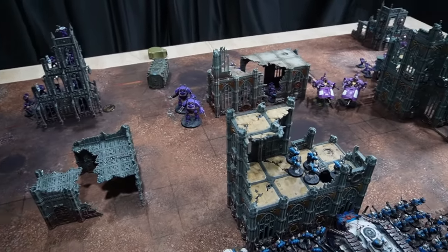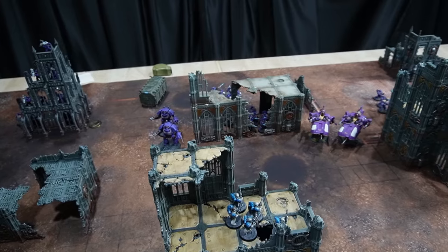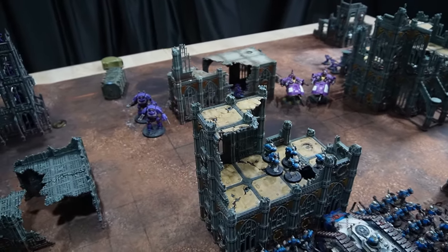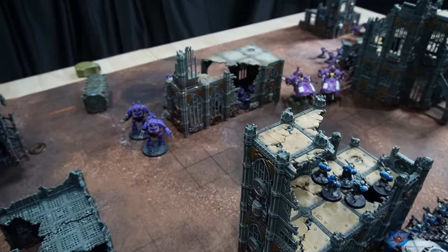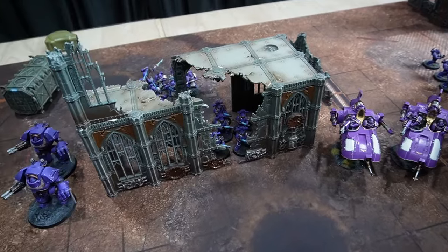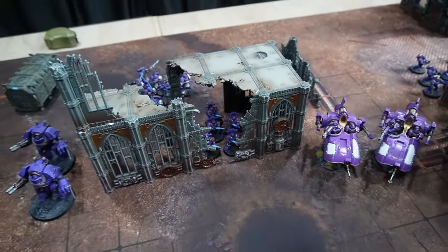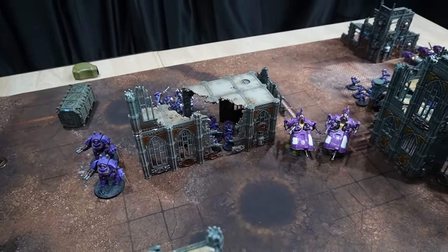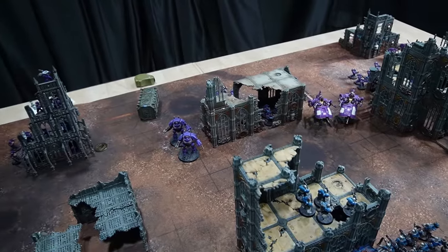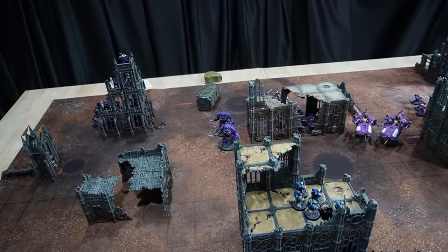For posterity, we are playing two house rules: all terrain movement is three inches per level regardless of height, and we block all line of sight on the ground floor. This makes the Plasma Gun Squad neither able to shoot nor be shot at. It's a rule we use for efficiency because GW terrain has inconsistent heights and it's hard to have truly closed windows or doors.